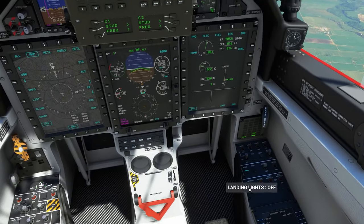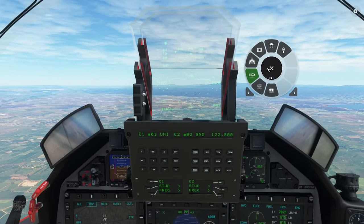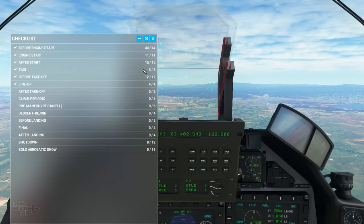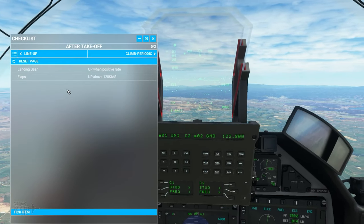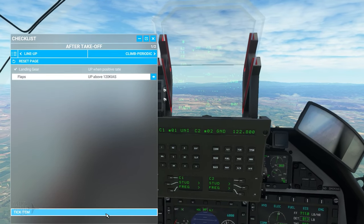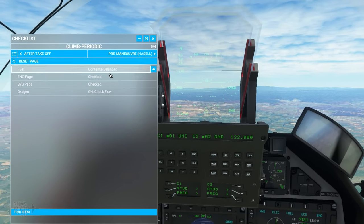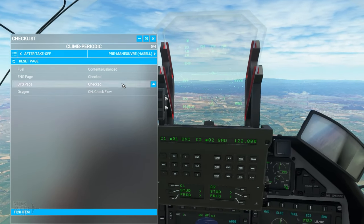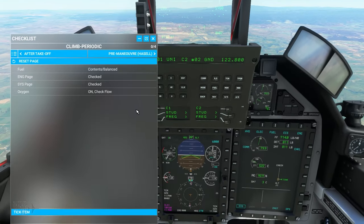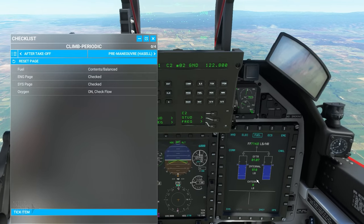Synchronizing heading to 270 — gently bringing it back. It will level off at 6,000 feet. That takeoff was pretty much exactly what I experienced, and that is spot on. Landing gear up when positive rate above 120 knots — confirmed. Climb periodic checklist: check fuel on the fuel page — you can see your internal fuel, external tanks if present, estimated time remaining, and fuel flow.